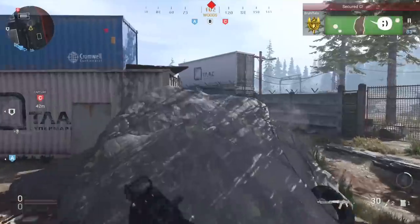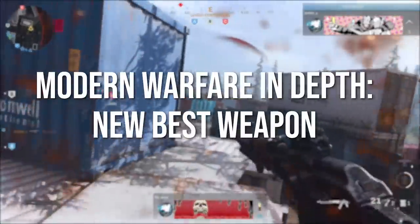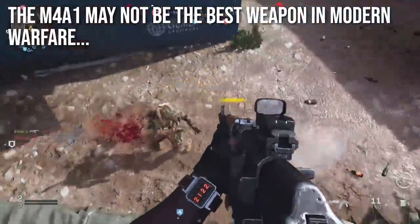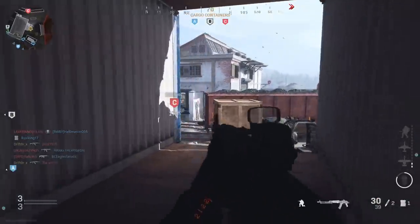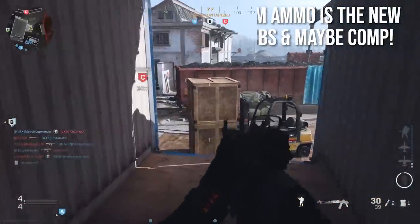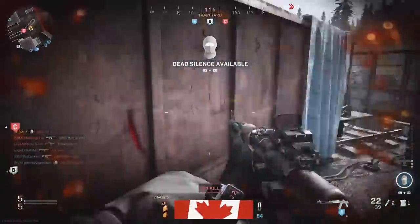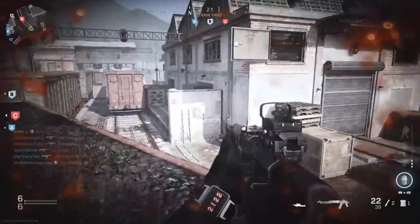Hey guys, Drifter here, welcome to Modern Warfare In Depth. In today's episode I want to talk about the new best weapon in the game, which I don't think is the M4A1 anymore. Instead, I think the best weapon is the AK-47 with the 5.45x39mm ammo conversion kit on it. It is absolutely, definitely the new best weapon in the game for pubs, and maybe for competitive too.